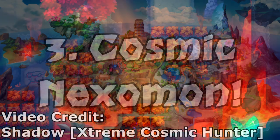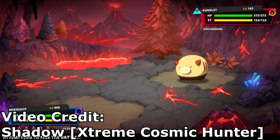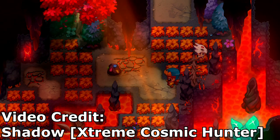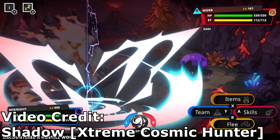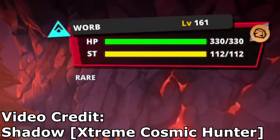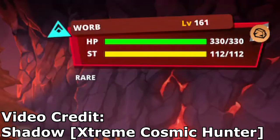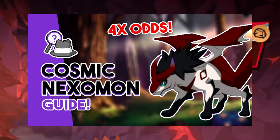Tip 3: Cosmic Nexomon. There's one particular type of Nexomon you definitely want to keep on the lookout for — Cosmic Nexomon, which are the game's versions of shinies. The way to identify a Cosmic Nexomon, if you're not familiar with the default color schemes, is its HP slash HUD information bar — it'll just flash if it's a Cosmic. There are ways to increase the odds of finding one, including progressing the story and catching various Nexomon. There's a more in-depth guide linked in the description.